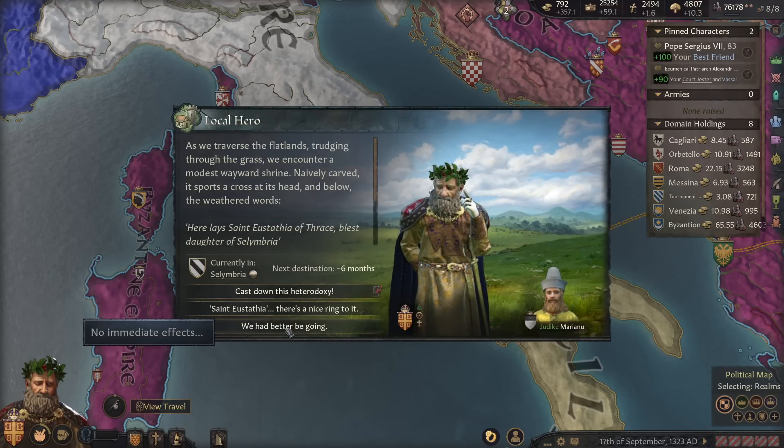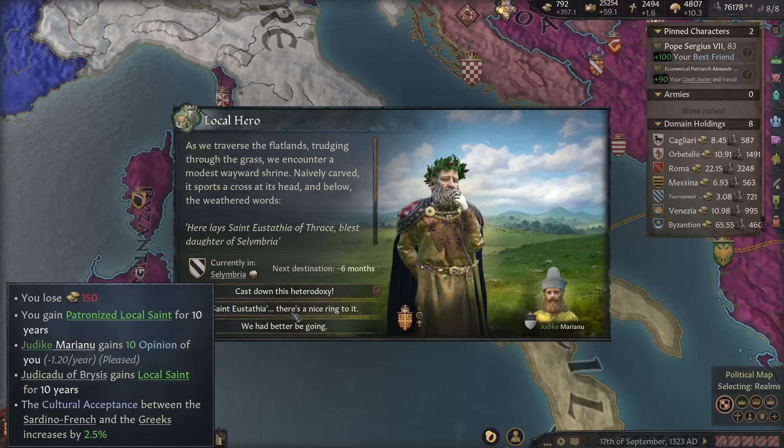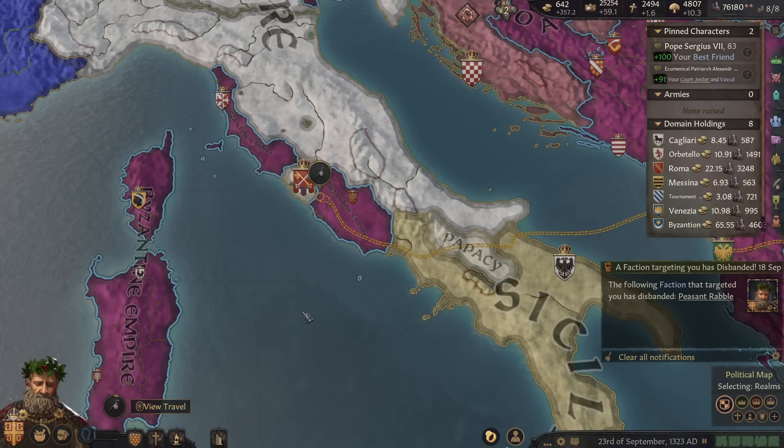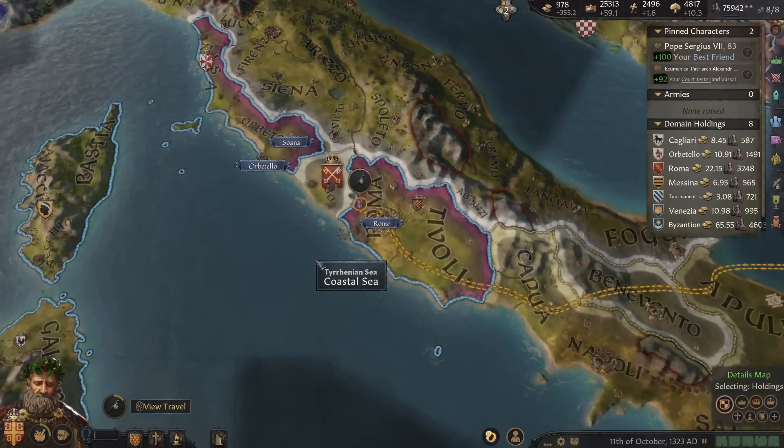As we traverse the flatlands trudging through the grass, we encounter a modest wayward shrine naively carved with a cross at its head — Saint Eustathia. That has a nice ring to it. Patronize that local saint: popular opinion plus 10. We lose 150 gold, which is quite true pocket change at this point.